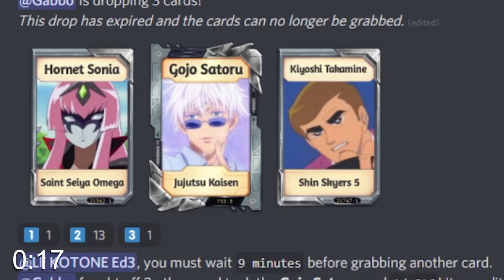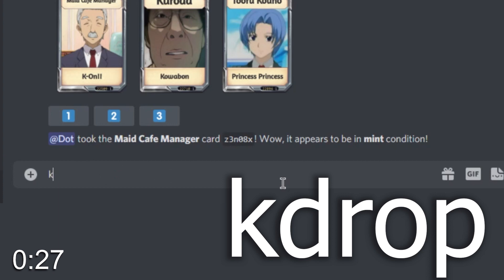Before anything else, you must remember that the command for this bot is the letter K. So when you have a server with it, type the letter K before everything. You start by simply dropping cards — kdrop, or KD, is the command for that.